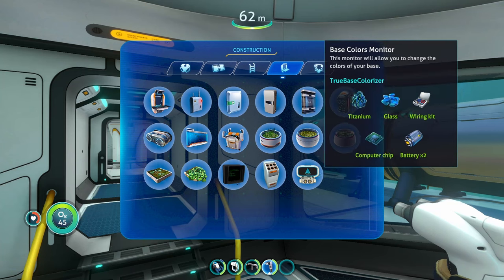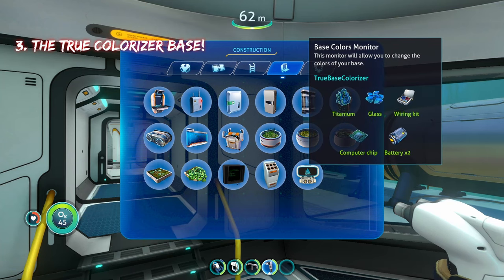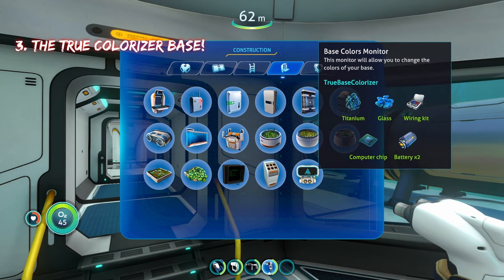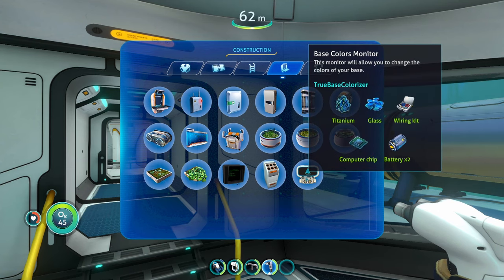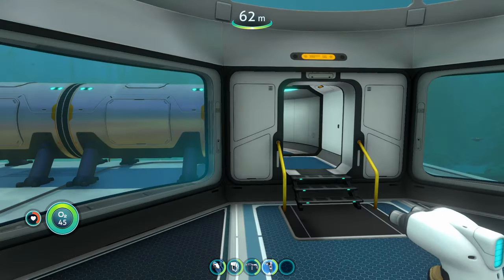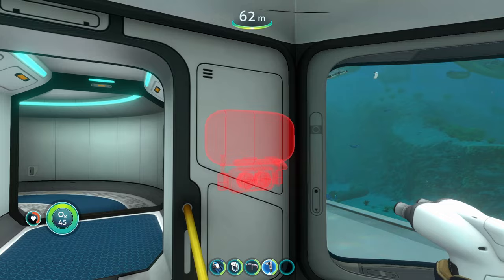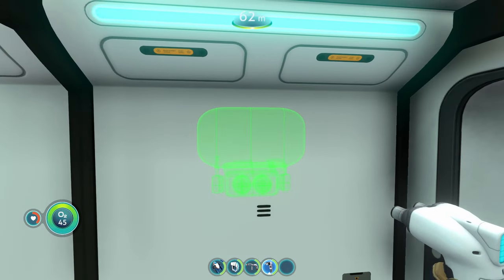The last mod on today's list is the True Base Colorizer mod. It adds a new module to your interior module section — a base colors monitor. This monitor allows you to change the colors of your base. In Below Zero you can change base colors, but this mod lets you do it way more extensively.